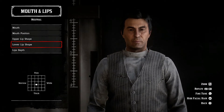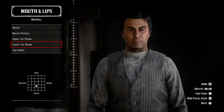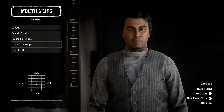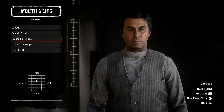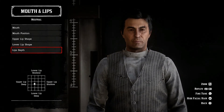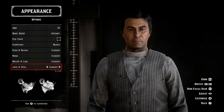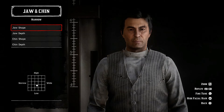Mouth and lips up and to the left, mouth position in the middle, upper lip towards thick, lower lip towards thick. If you want to make it a little bit thicker you can adjust it — that's your choice. Lip depth down and towards the left.